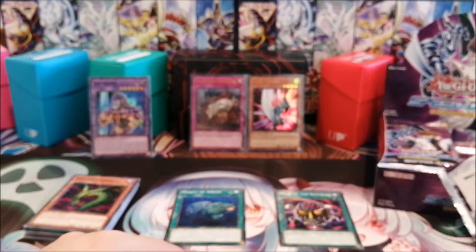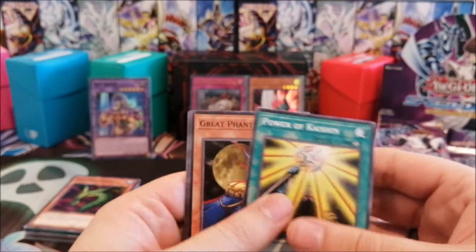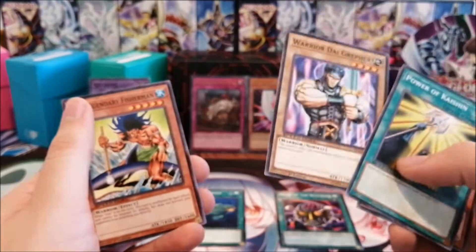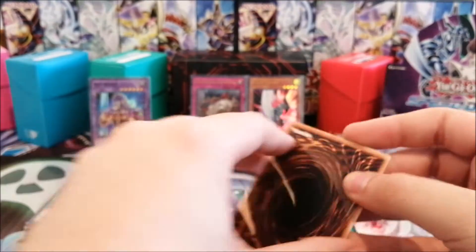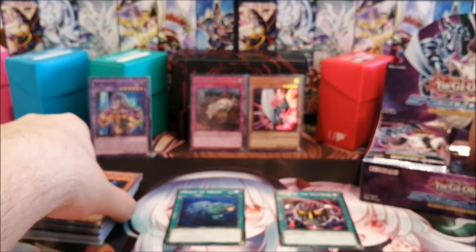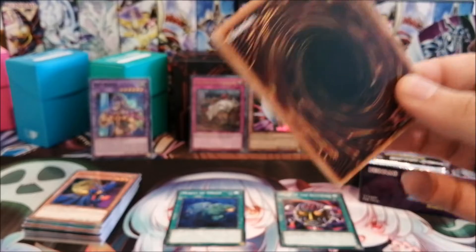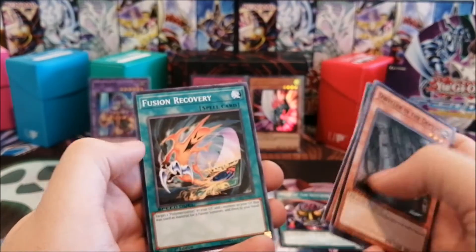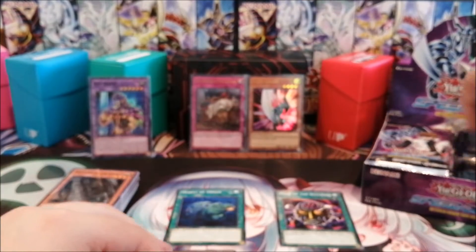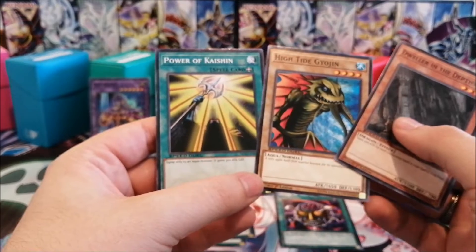I do like my Mask of the Accursed though, and I prefer them not being able to attack at all. Moving on — Sword of Dark Destruction: equip only to a dark monster, gains 400 attack and loses 200 defense. It's a very old card — I think it was in the original Yugi starter deck. Dweller in the Depths, Gin, Big Wave Small Wave, and Fusion Recovery — so you can recycle your Polymerization and a material. Still looking for Booster Eagle; I think it's an ultra in this set which is kind of harsh. High Tide and Kaishin — very good together.